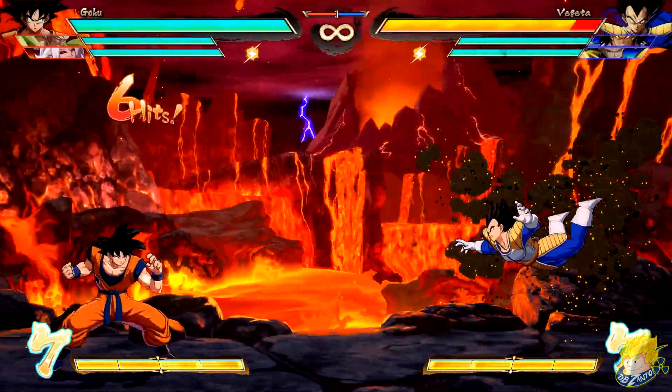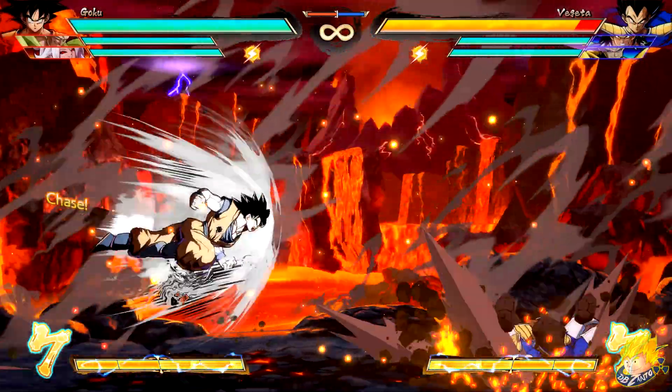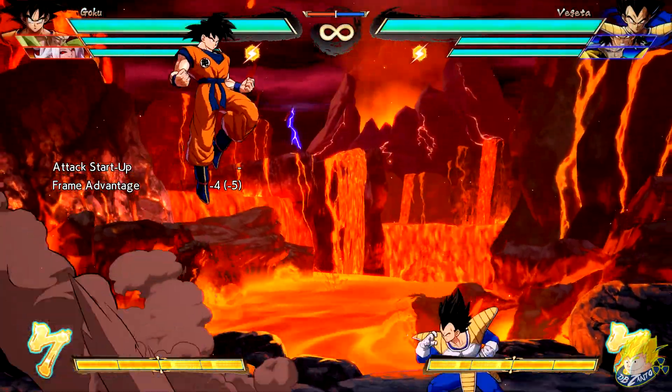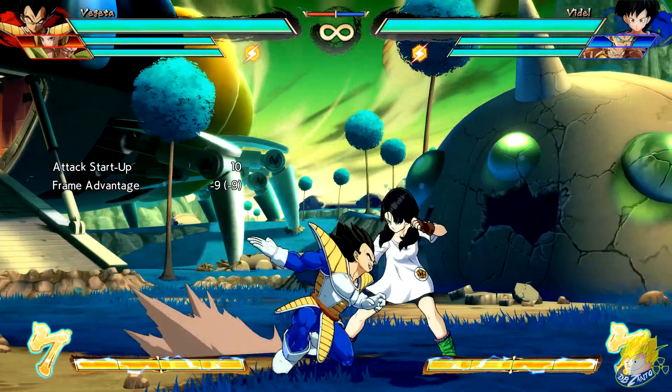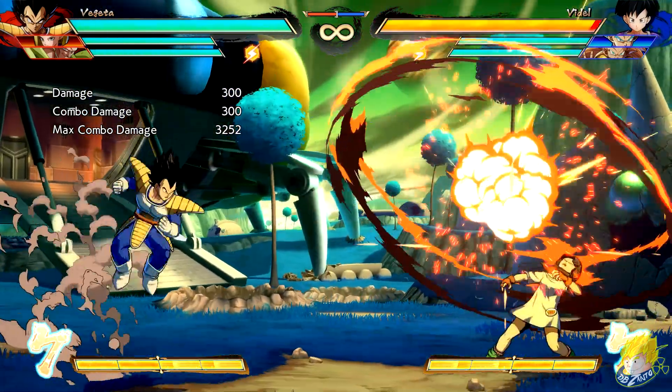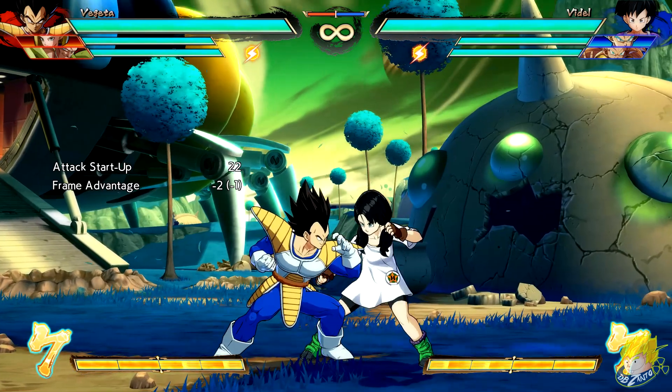Goku's standing unique attack — the last hit of the move creates a wall bounce. He can super dash after his beam. Drop Down Shot has reduced recovery and can be better used in neutral. Vegeta's crouching medium has faster recovery. Jumping unique attack has reduced damage. Energy Cutter has reduced recovery, which allows for better mix-up.